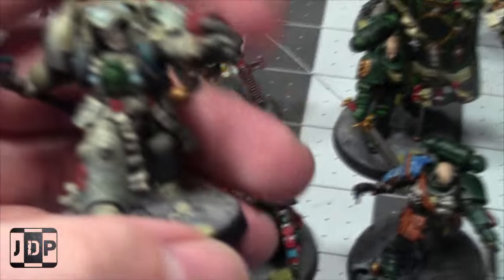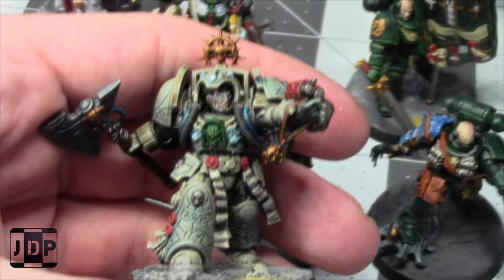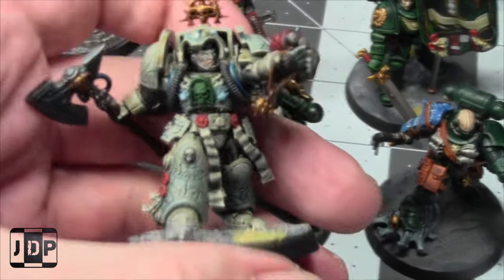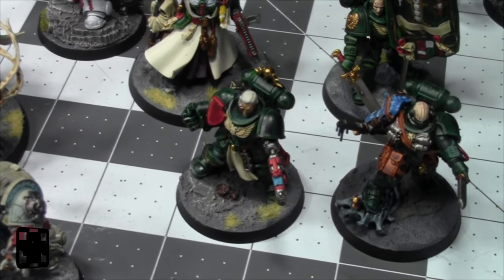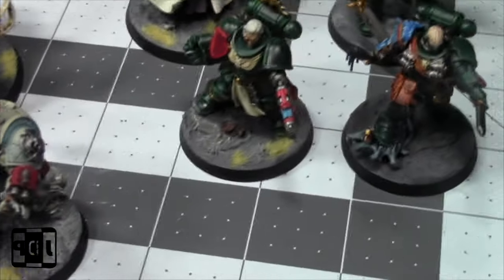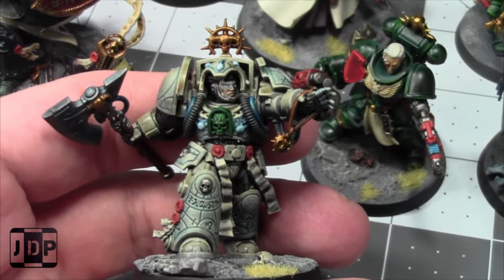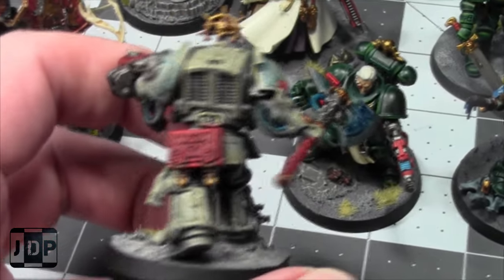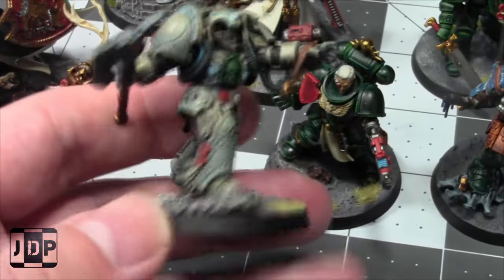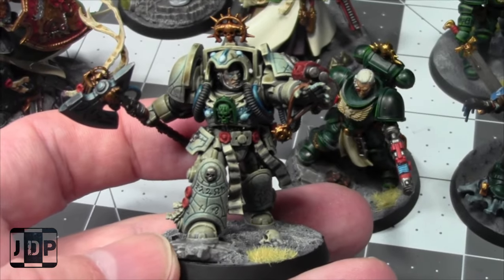I painted the Librarian in Terminator Armour. I really loved painting this model. I had a lot of fun painting the bone tone, and I had a great time using the contrast paint Pilar Glacier for the glowing effect on the eyes and symbols. I did not actually think I was going to enjoy painting this model because it's one I don't really have a lot of use for, but it was a really pleasant surprise. I really liked him — him and the Apothecary Biologist were highlights.